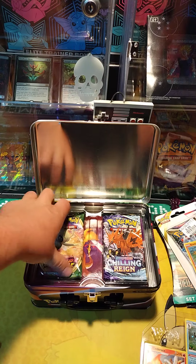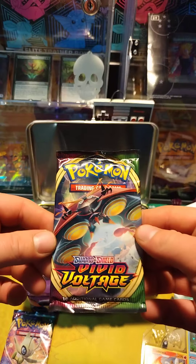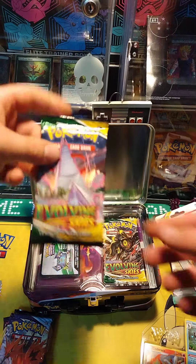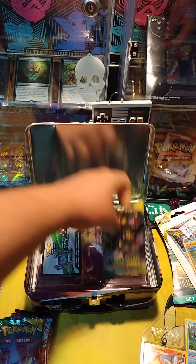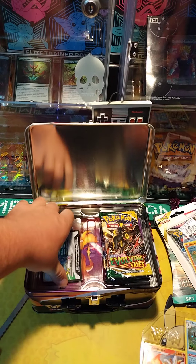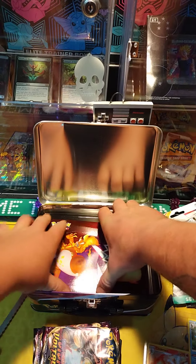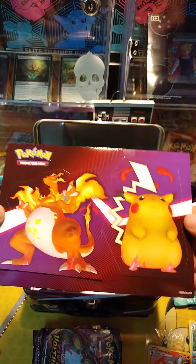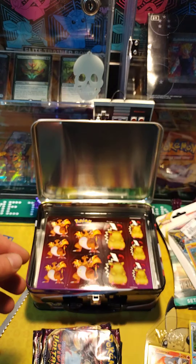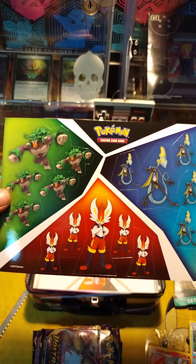Let's see what kind of packs we have in here. First pack: Vivid Voltage. Vivid Voltage. Chilling Rain. Evolving Skies. And Evolving Skies. Literally no Darkness Ablaze on here whatsoever — it's crazy. Let's see what else we have in here. Got super cool stickers, more stickers, more stickers, even more stickers. Love to see it.